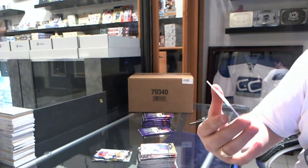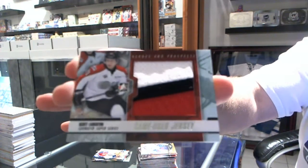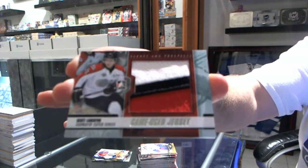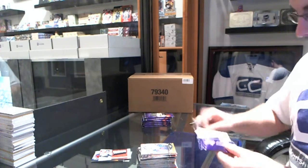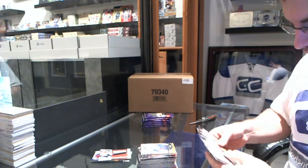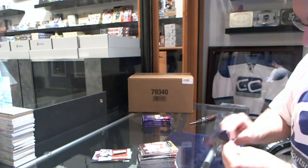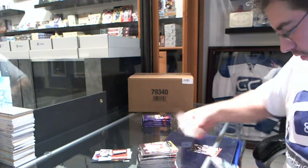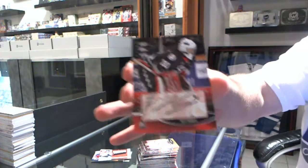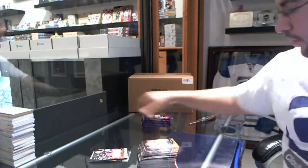We've got a Scott Loughton game used jersey silver — four, three colors. That seam is very thick. We have an autograph of Matt Murray.